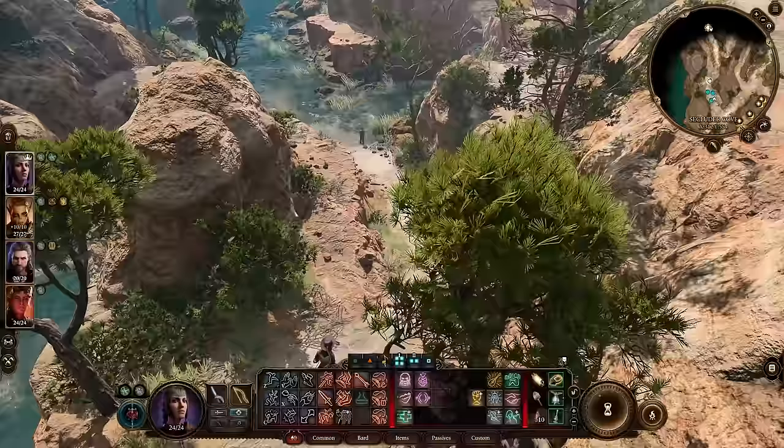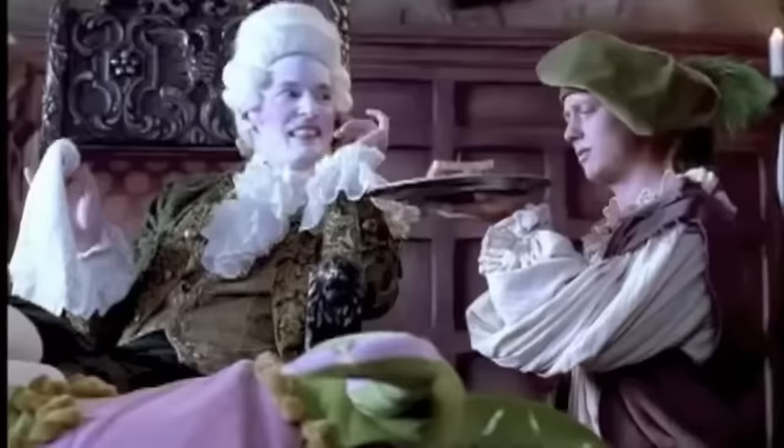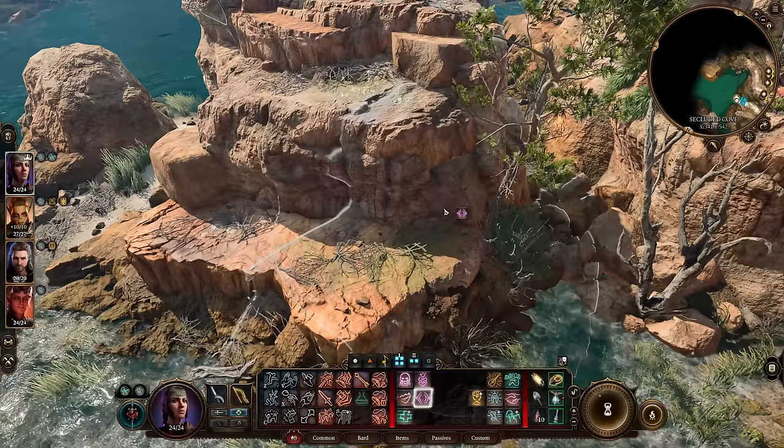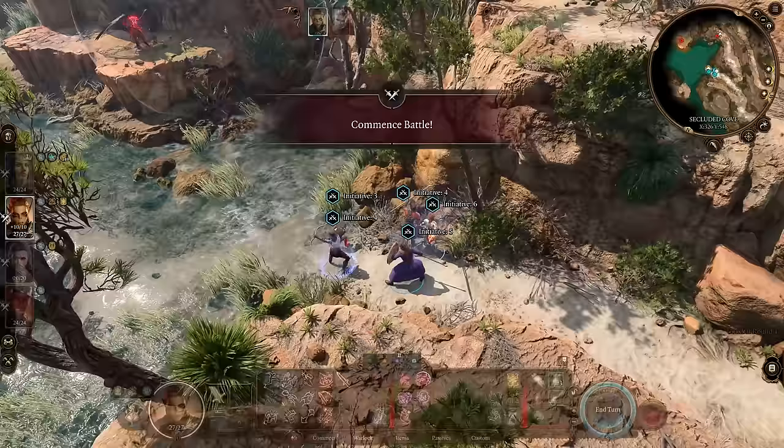The harpy fight is another one people can have trouble with. To make it a bit easier, you can cast one of the most useful spells in the game: Silence. If you place it here before you talk to Mirka, it will prevent any party members from getting lured before they can even take a turn. The harpies can still fly out of the Silence area to start singing again, but it's not as bad once you've had a chance to pick some off.